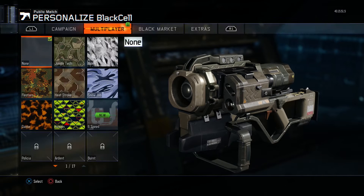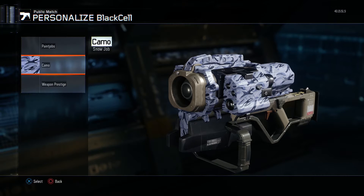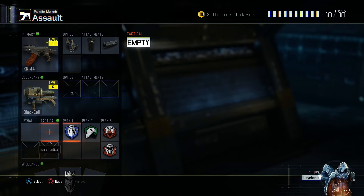For my secondary I've got the Black Cell launcher as usual. I think you should always have this as a secondary so you can shoot down UAVs and counter UAVs. We've got no lethals, no tacticals, because we've already filled up all the slots with extra perks.